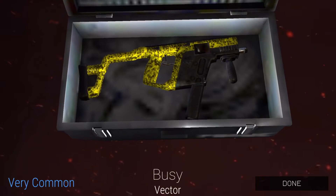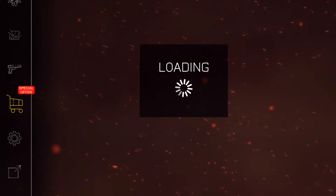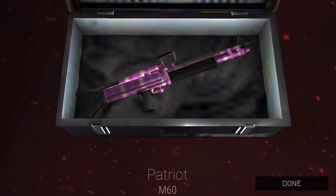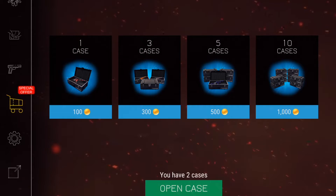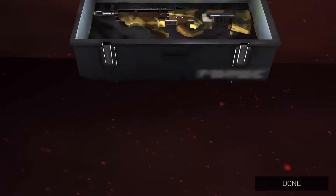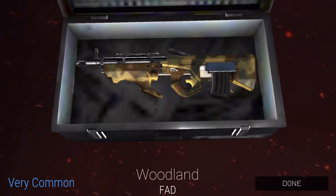Busy for vector — that's a second vector skin we've got, also a very common. Doesn't look too great, so I might use sky instead — sky looks a little better. Patriot for m60, a common skin, a little better, not too great. Let's keep going. Woodland for fad, a very common.